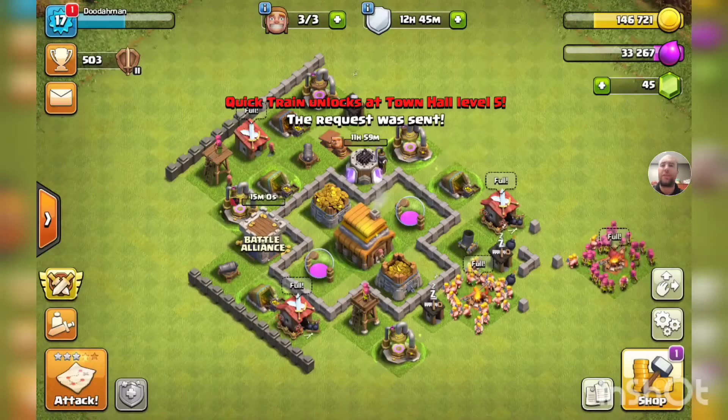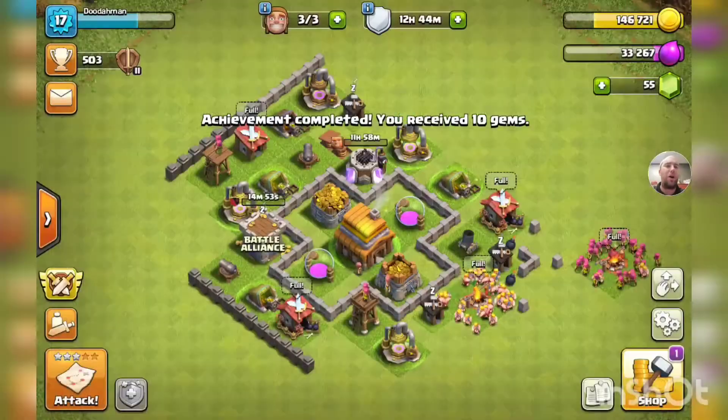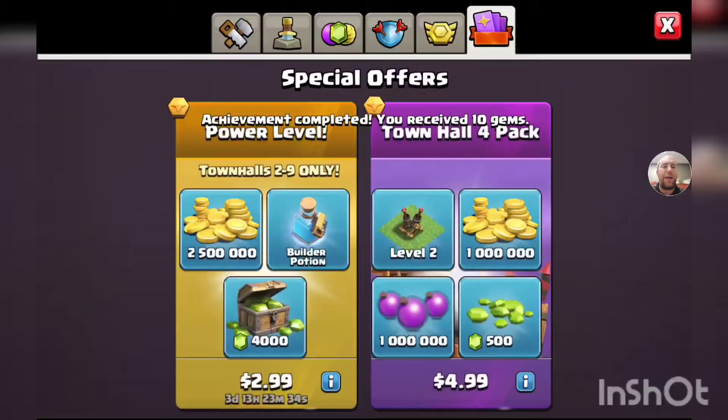We'll go ahead and request for troops — forgot to do that off camera. Let's see what achievement we got here: Empire Builder, Clan Castle level two, 10 gems. I'll take them — awesome, thank you!